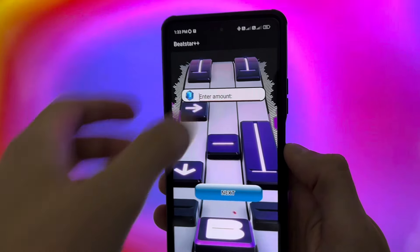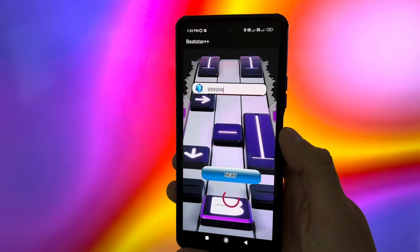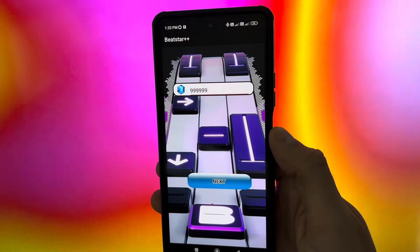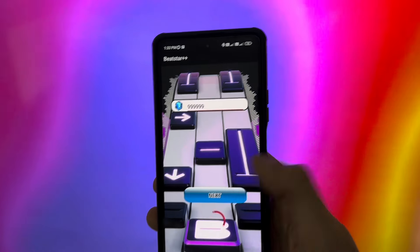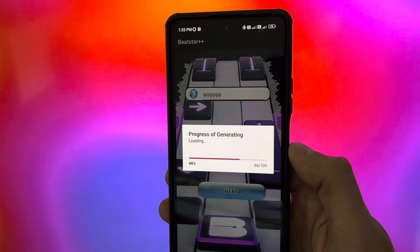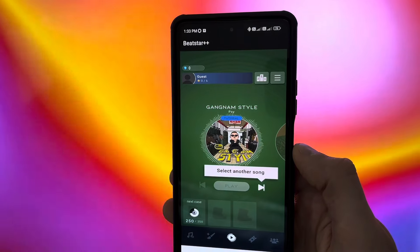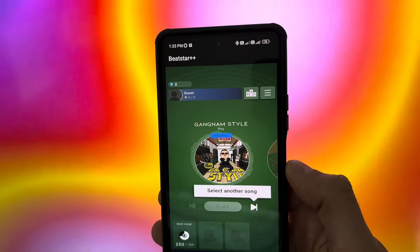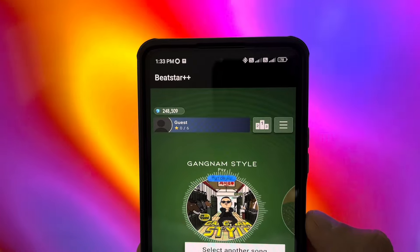All you have to do in Beatstar Plus Plus is to simply type your desired amount of gems. You can type any amount of gems you want to get. Just go ahead and type it, and make sure it is turned on like this. When you go ahead and simply hold this Next button, it should send it to your account. After finishing, open your account, and as you can see, the exact amount of gems you typed just loaded up. It is super easy, and I have had zero problems with it whatsoever. I'm going to show you guys how to download it.